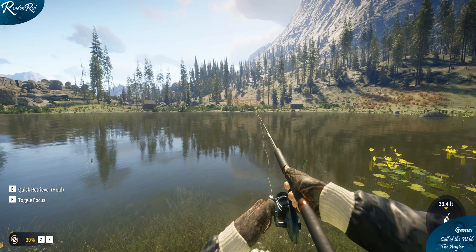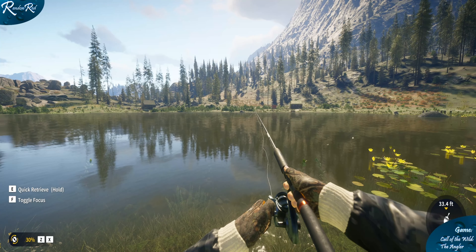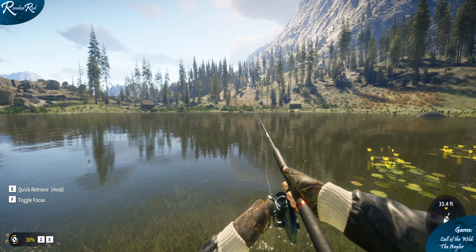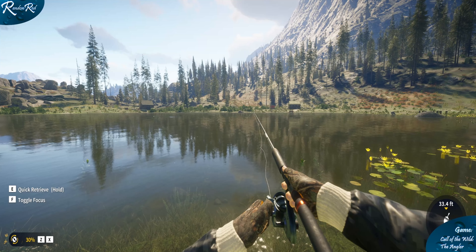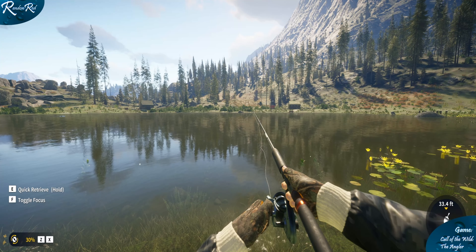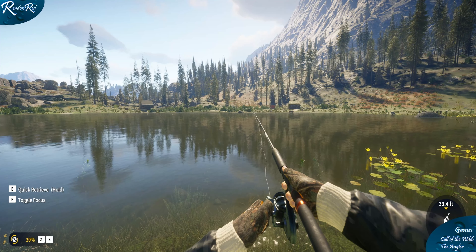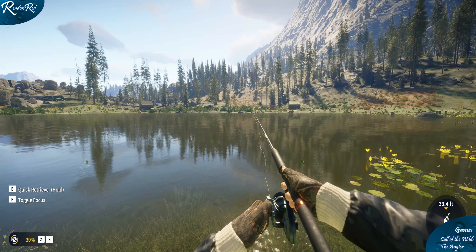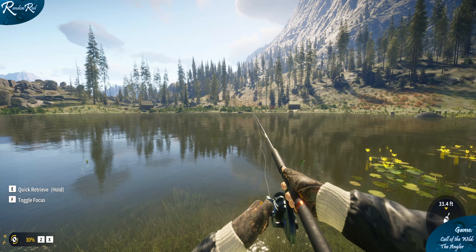These lakes — or ponds, or whatever you want to call them — are mountain lakes that they did a really good job of recreating. They made it look like a combination of national parks. Part of this reserve reminds me of Yellowstone, there's places that remind me of Zion, places that remind me of Yosemite, and areas that remind me of Glacier. This one has a lot of different mountain lake areas.